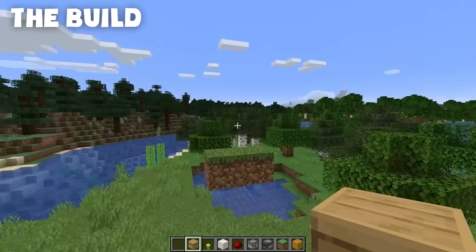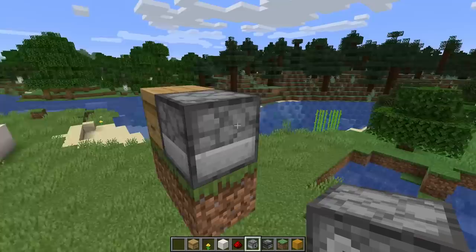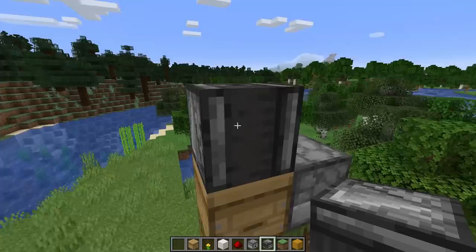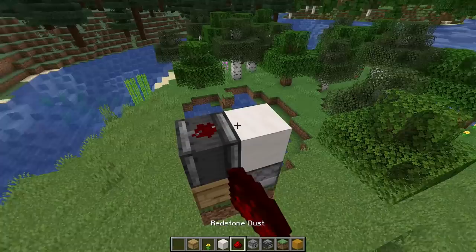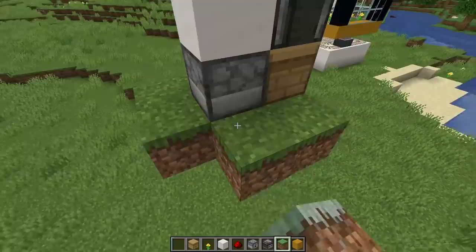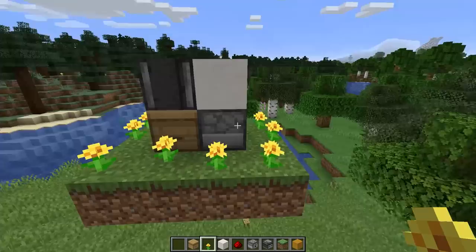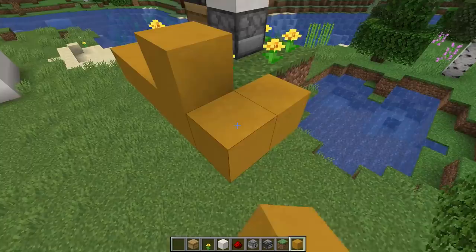We'll build our bee farm right here. You can build it underground, on the surface, or up in the sky - it doesn't matter. Start by placing a beehive, then facing into that beehive place a dispenser with its face looking at the beehive. After that, place an observer looking down at the beehive on top of it. To the side of that, on top of the dispenser, place a building block and then two redstone dust on top. That's actually it for redstone! Now surround the whole area with grass blocks and plant some flowers - any small one-block-high flowers will work.